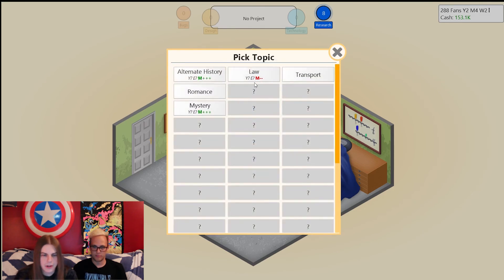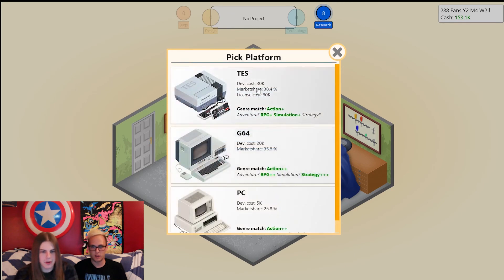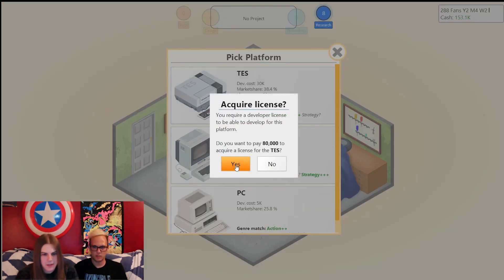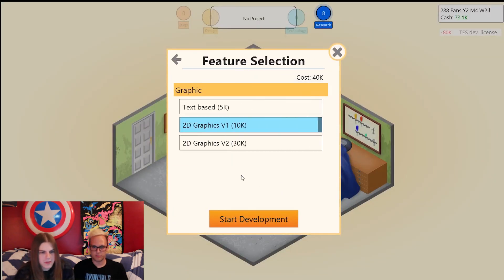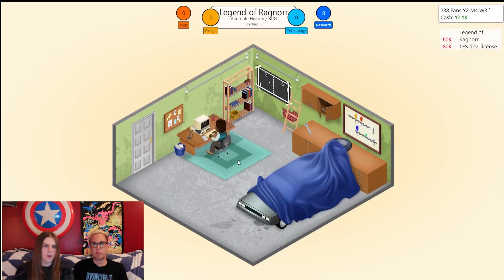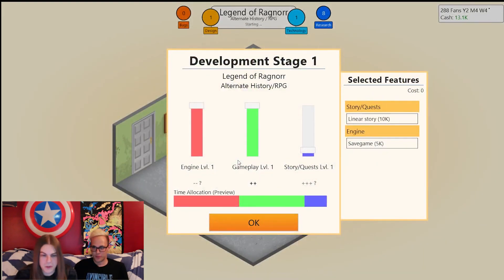Pick the topic: alternate history. Pick the genre: RPG — that made money for us in the past. We'll go on the TES. We're going to pay the license — 80 grand. Best graphics? Why not — we're investing everything. We're broke now, we spent all our money! We just dropped almost 250,000 — this game better be a success. This is going to make us or break us.